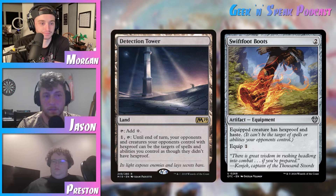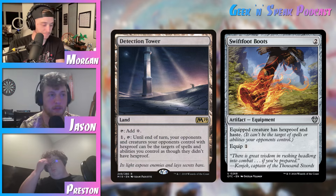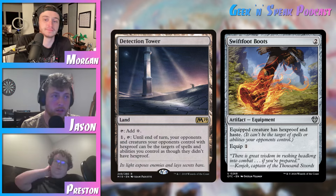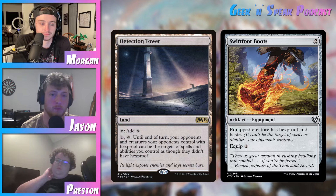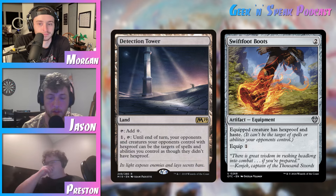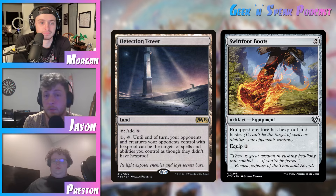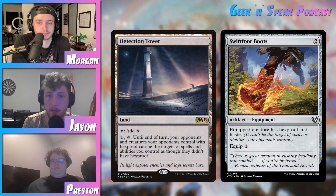Think of it from this perspective as well — what's easier to remove? An artifact, equipment, or a land? Not only what's easier to remove, but what is more widely accepted as a form of removal in Commander? Land removal or artifact removal? Another thing Detection Tower has going for it is that it's a bit durable because people are most of the time not going to have that answer for it. And if they do have that answer — like destroy target non-basic land — you really think they're going to use it on a Detection Tower when this guy over here is running Cabal Coffers and generating 20 black mana every turn? I doubt it.